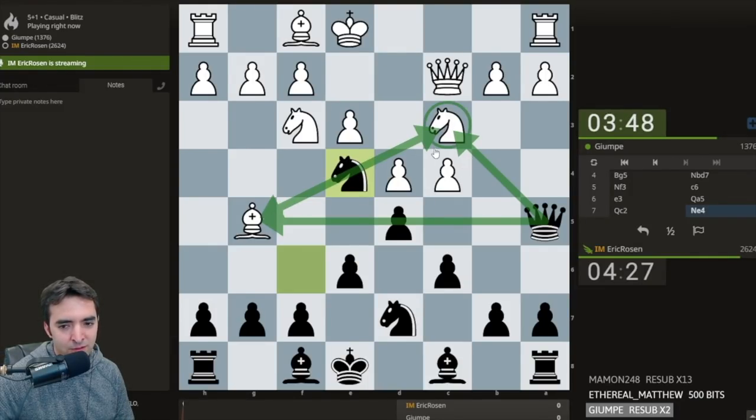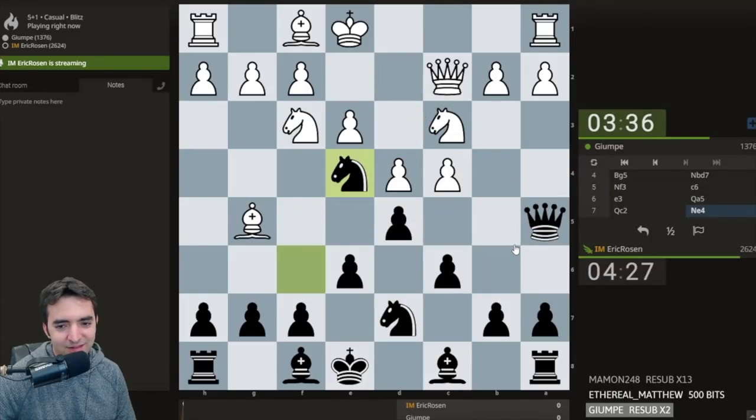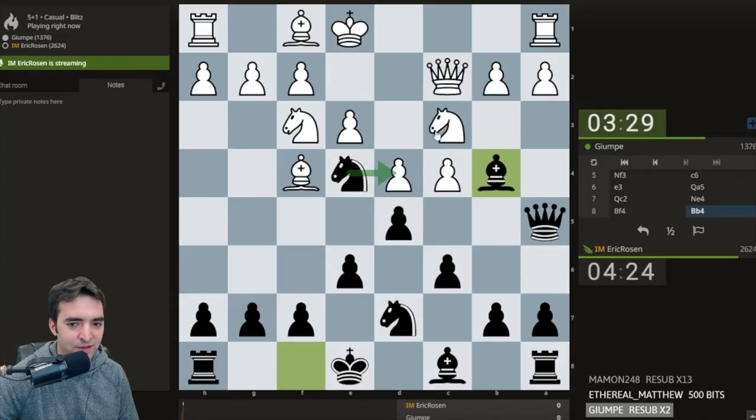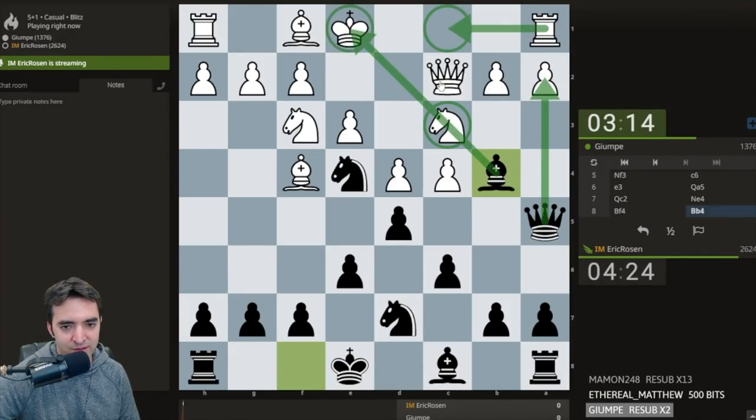We have this nice triangle — what do you call a triangle where all the sides are different lengths? Scalene. Now Bishop to b4: there are three attackers against the knight. This is a very common situation in Cambridge Springs where the only way for white to defend the knight a third time is to play this move, which loses two pawns because the knight is pinned. It's still going to be a fight.